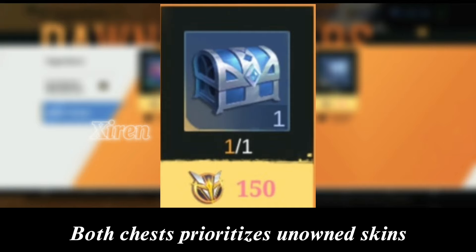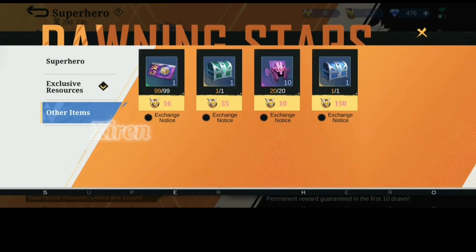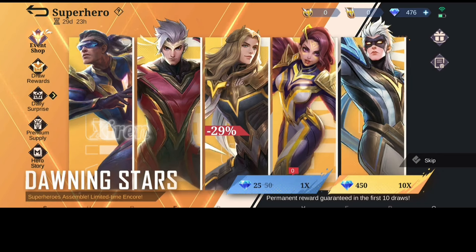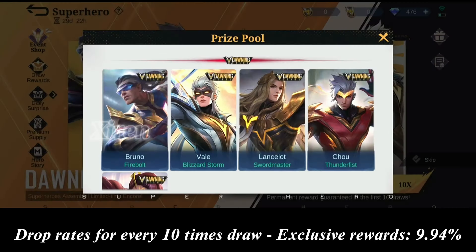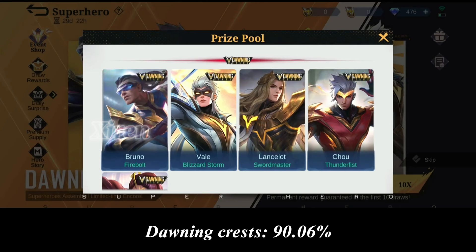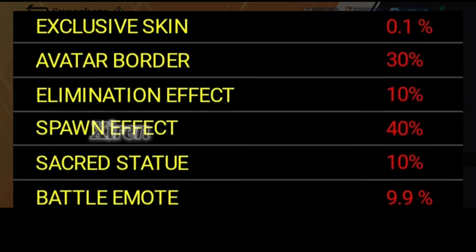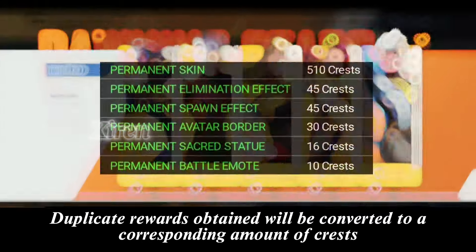I have mentioned earlier that the event has two phases. Phase 1 will be on January 20th to January 23rd, and Phase 2 is on January 27th to January 30th. Drop rates for every 10-times draw: Exclusive Rewards are 9.94%, and Dawning Crests are 90.06%. Duplicate rewards obtained will be converted to a corresponding amount of Crests.